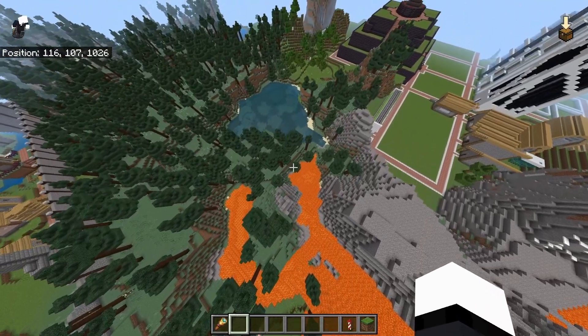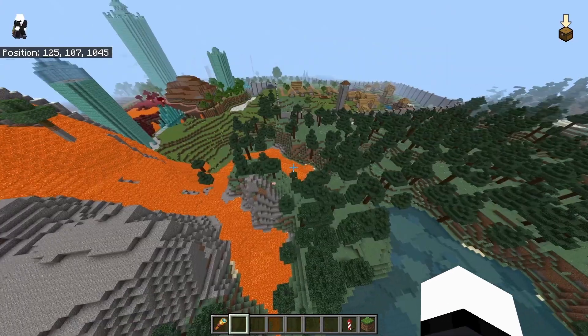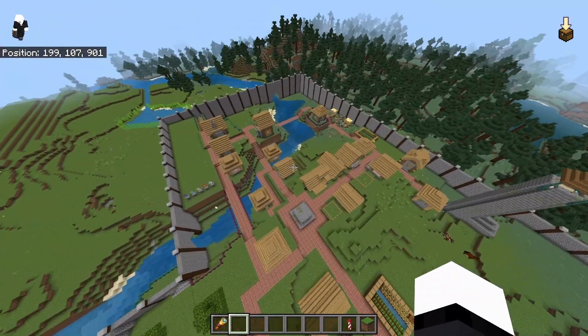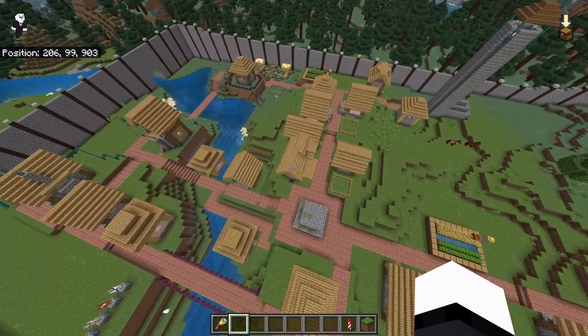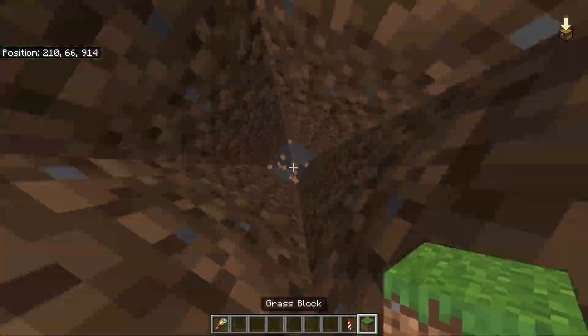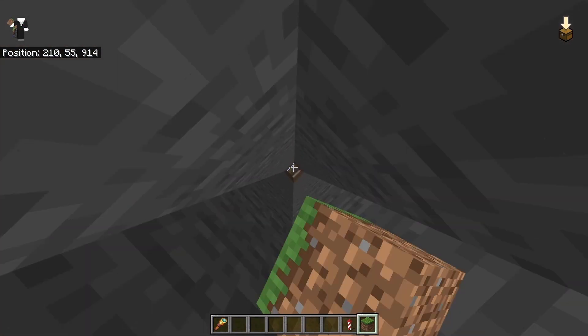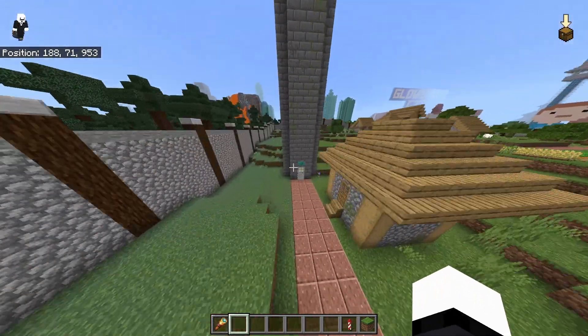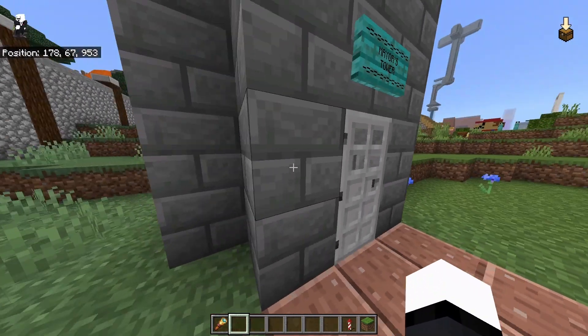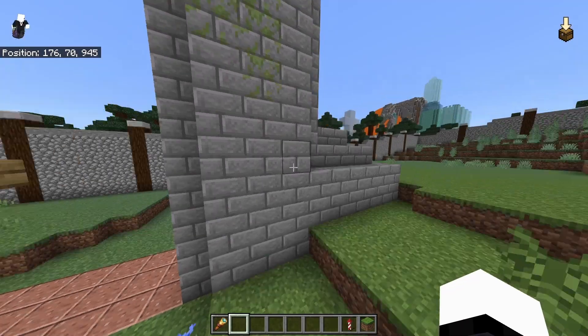I replaced the rivers with lava, except that bit — no one cares about that bit. I'm pretty sure there's a stronghold under this village. It's like under this block, I think. Yeah, there's a stronghold. We've got a tower that I built. What's over here? The mayor's tower. There's no button — how do I get in? There's no button.